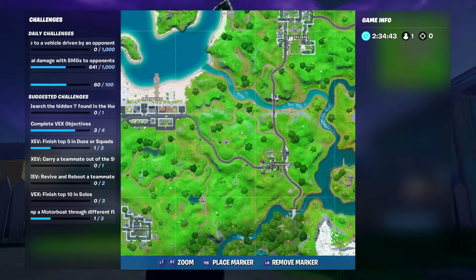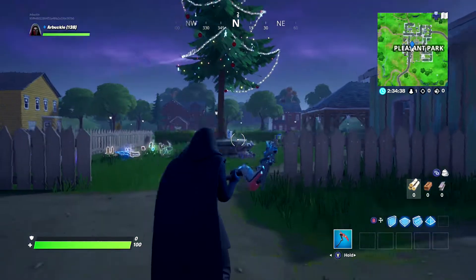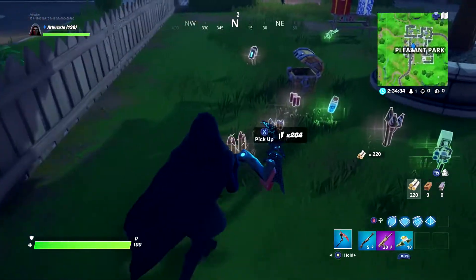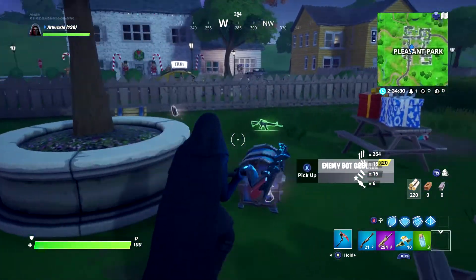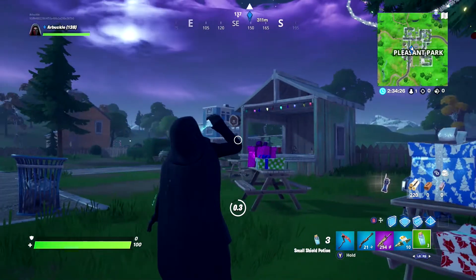Our last holiday tree location is in Pleasant Park. It's located fairly close to the middle on the southwestern portion, so go to the middle and head southwest. It doesn't really look like a Christmas tree too much - it is very tall - but it's the only one with lights on it. Hit the dance move and you will complete today's challenge.